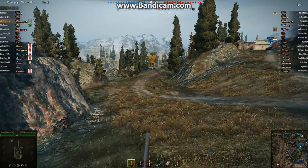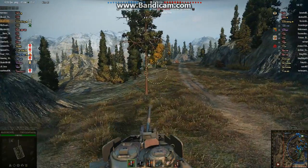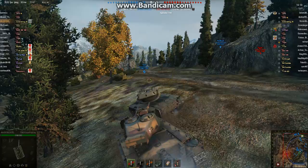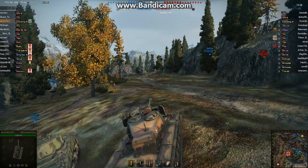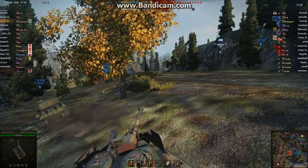He advances pretty confidently, knowing that he's got more armor than almost everything in this game. Cutting down to the low spot right over here. A friendly T-69 keeps bumping into him — watch where you're going, buddy. Alex very gingerly peeks over that hill. The Super Pershing's got excellent gun depression, so he can do those types of things.